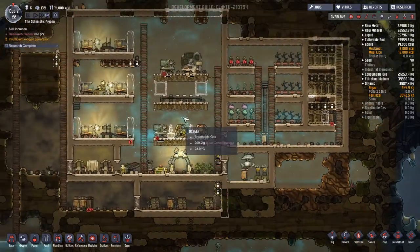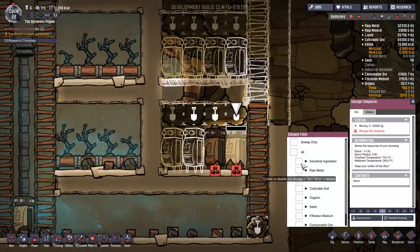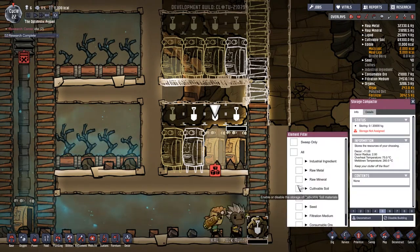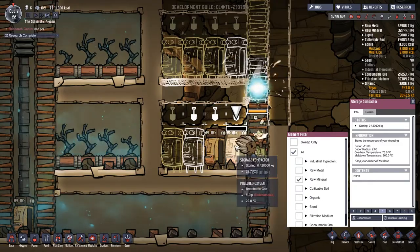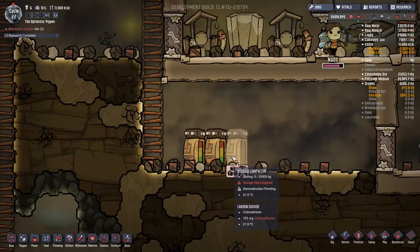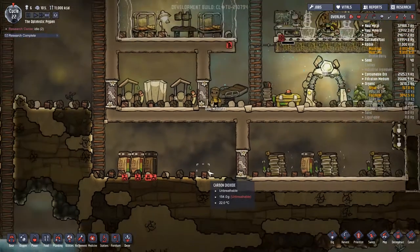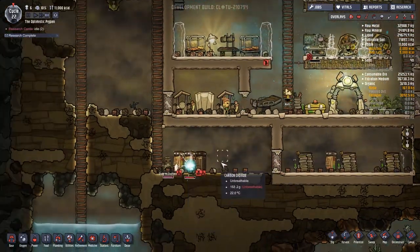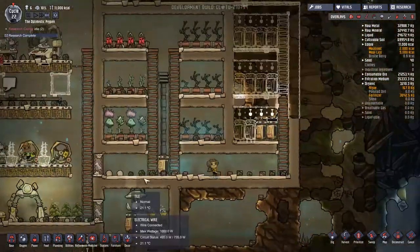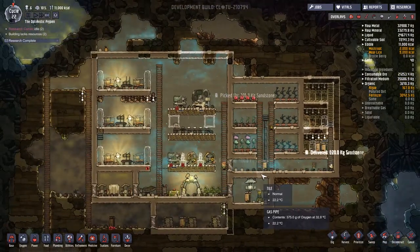We're starting to get our first storage compactors put into place. Industrial ingredients — that's new. We're going to go raw mineral and raw mineral, turn those up pretty high — going with nine. Then I'm going to come over this way and tell everything to get deconstructed. These are on a nine, and they're all going to start moving the stuff over yonder. It might take a little while — maybe more time than I had allotted for this.